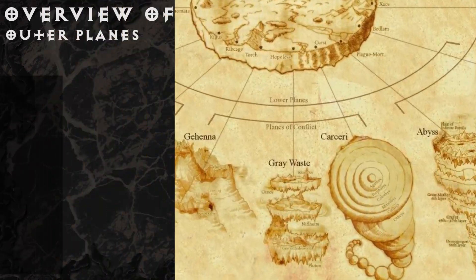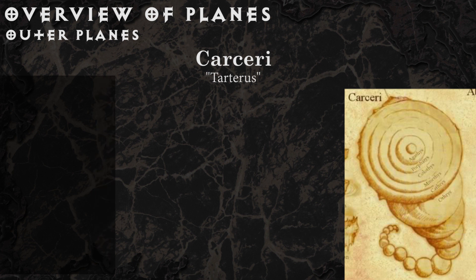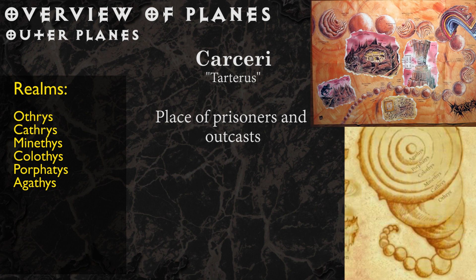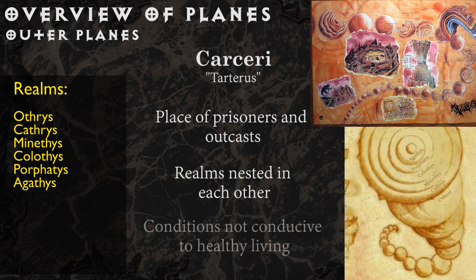Carceri, also known as Tartarus, is the land of exiles, outcasts, and the defeated. Even titans are trapped here, and some powers call this their home. The six realms are nested inside of each other like wooden dolls. Each of the realms is hostile to life, filled in turn with quicksand, acid, steep drops, black snow, and bitter cold.